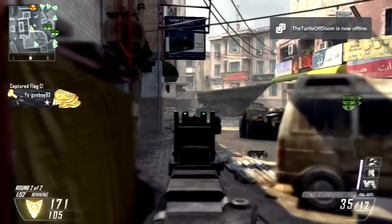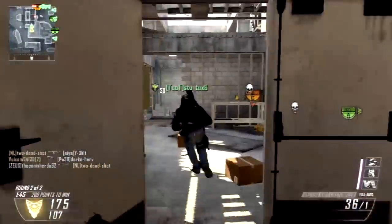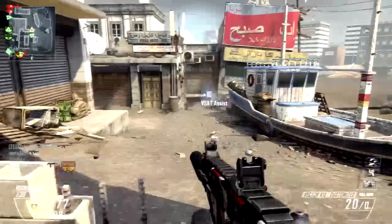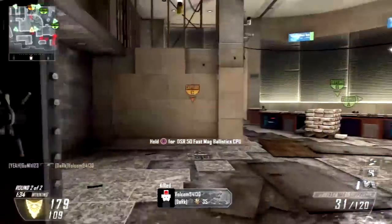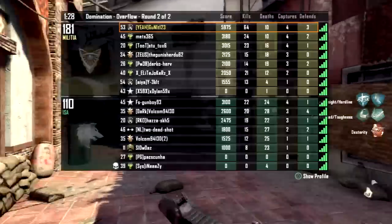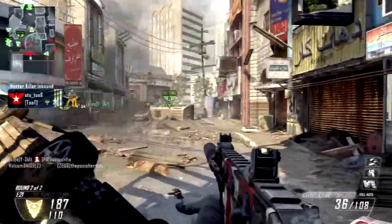I've got over 100 Swarms now on Black Ops 2 — let me know if that's a lot. The frequent high scorestreaks give me motivation to keep going for them. If I use lower scorestreaks like UAV, Hunter Killer, and Lightning Strike, I feel lazy and don't play as well. I haven't tried the Counter UAV yet because I haven't unlocked it — I'm level 43, nearly level 45 at 9th prestige.